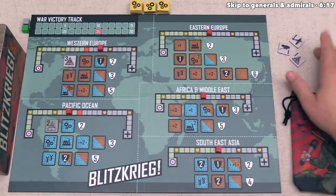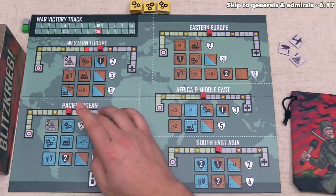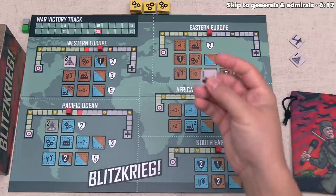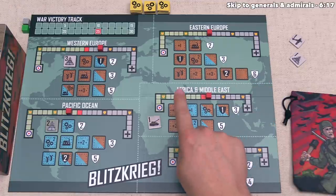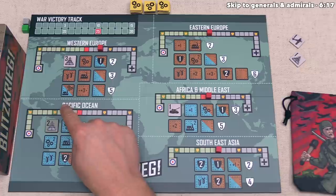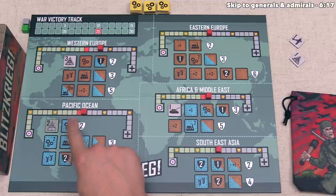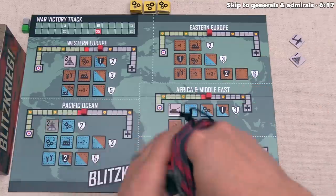The Allies are one step away from closing the Pacific Ocean campaign for a couple of points. However, we can defend without placing there. We'll place this one-value tank into Africa and the Middle East, advancing that battle token once. That bonus lets us push any other battle token three times toward us — we'll target the Pacific Ocean, moving it one, two, three spaces over to our side, even without placing any tiles there. We finish our turn by drawing a tile.